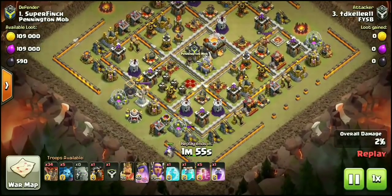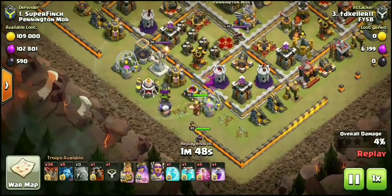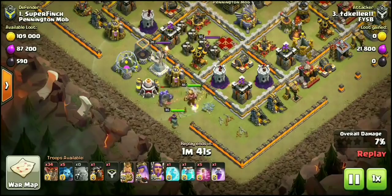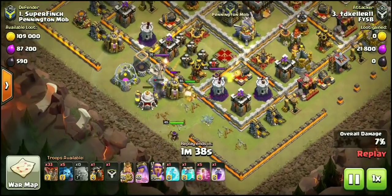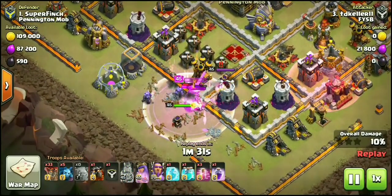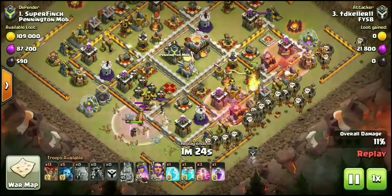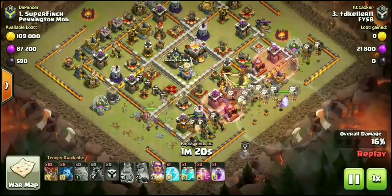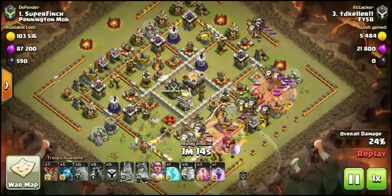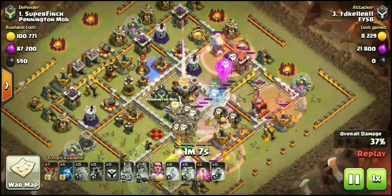We'll hit play and watch exactly how TD Keller breaks this base down. Starting the golem at about 6:30 with heroes right behind — no wall breakers. We have high DPS from the Tesla, the archer tower, and the grand warden tanking for a max level-seven golem. King ability pops, the queen steps up creating a nice funnel. Enemy queen is down, and the air defense goes. Here come all the loons — about two-thirds dropped in the initial deployment, with more loons coming in at about 2:30 and 8:30 to meet up.